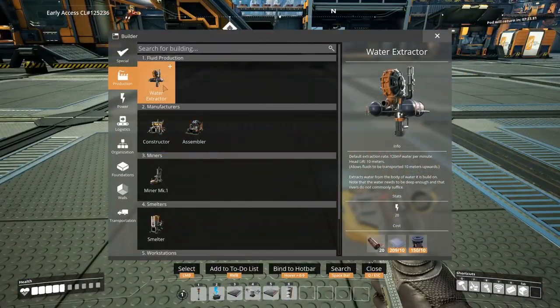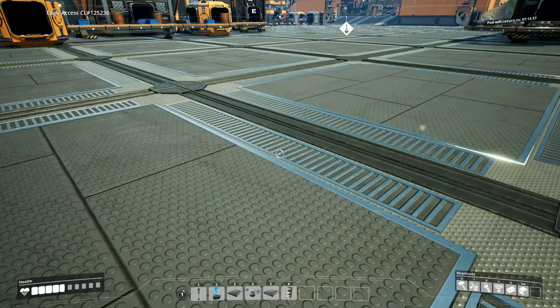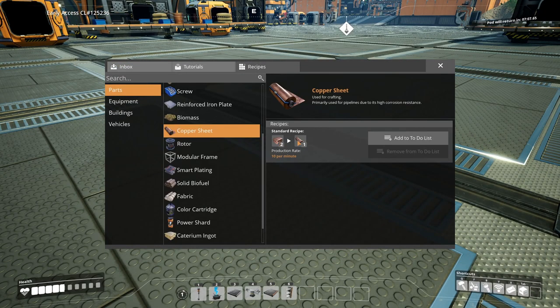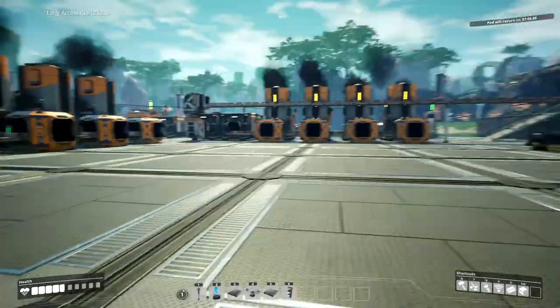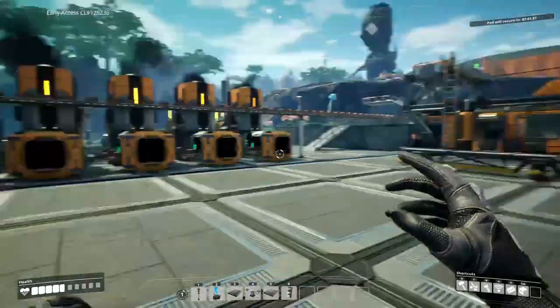What do we need for the water extractor? We need copper sheets - that's a whole other ball game. I've got to set up something that makes copper sheets. How's a copper sheet made? Oh, straight from copper - right, okay, so we need something dedicated to copper sheets. We've got enough copper so I could probably just run a couple of machines creating some. I need to do something about my storage too because that's becoming a little bit problematic.